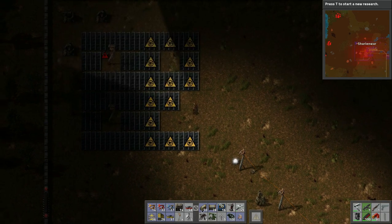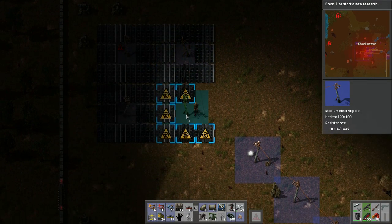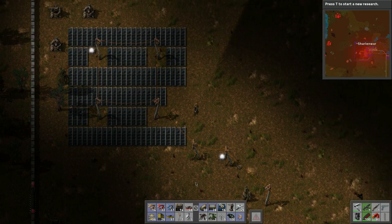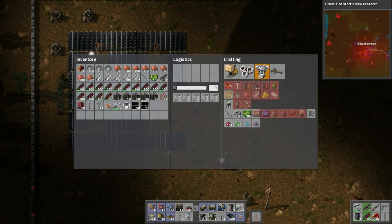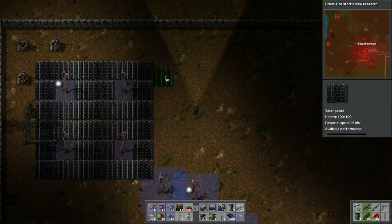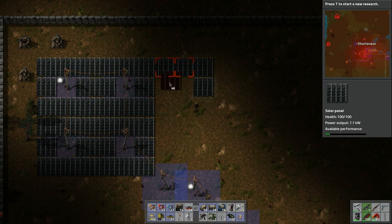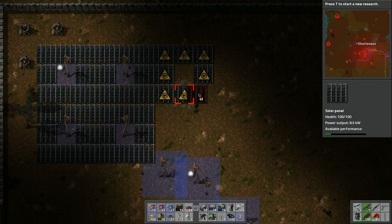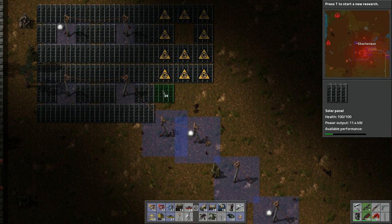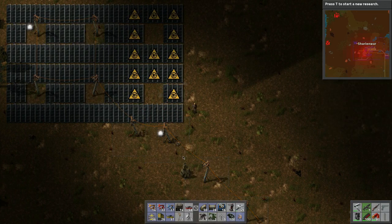This should all work. We're going to have to check those turrets down there because the one is getting damaged and I don't like that. Let's try and finish this solar array. The personal roboport that you can build in the new 0.12 update — that is exciting, definitely exciting. Because that means we need more power poles.